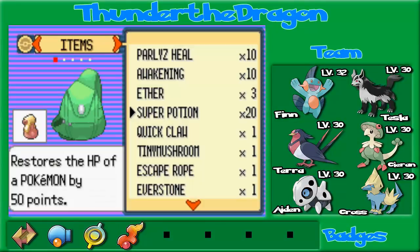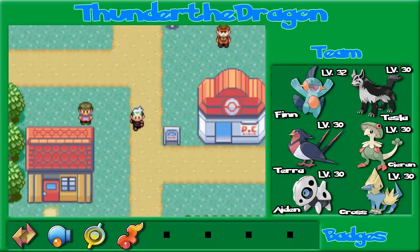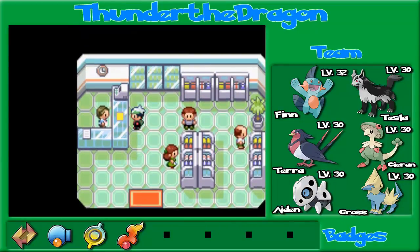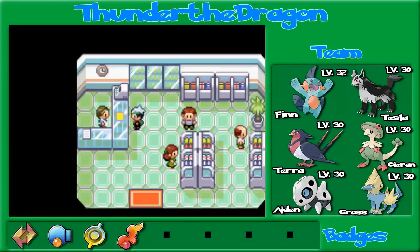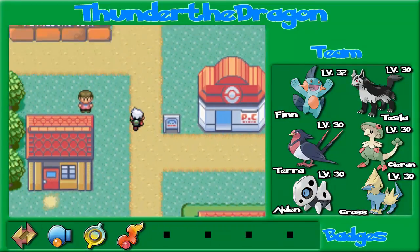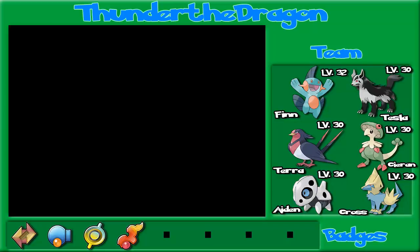I'm just going to make sure I have some good stuff — I have a lot of super potions! I don't think they sell hyper potions, but I just want to check. I forgot how many gym badges I need for that. In this episode, we are going to take on the Petalburg Gym and fight our dad, Norman — a man in pursuit of power. Yeah, we're going to take it on today.